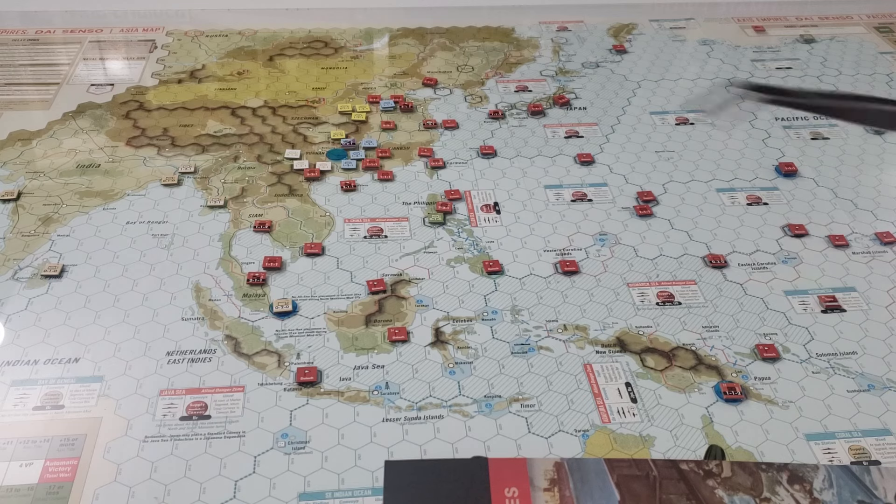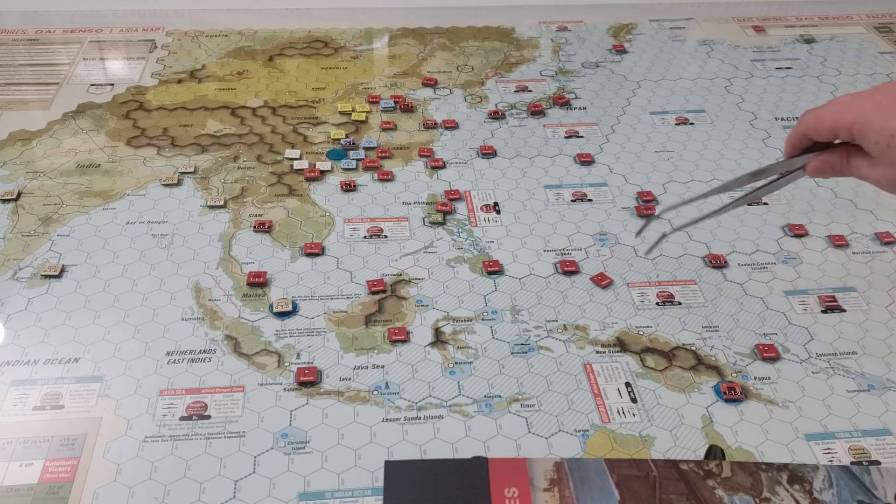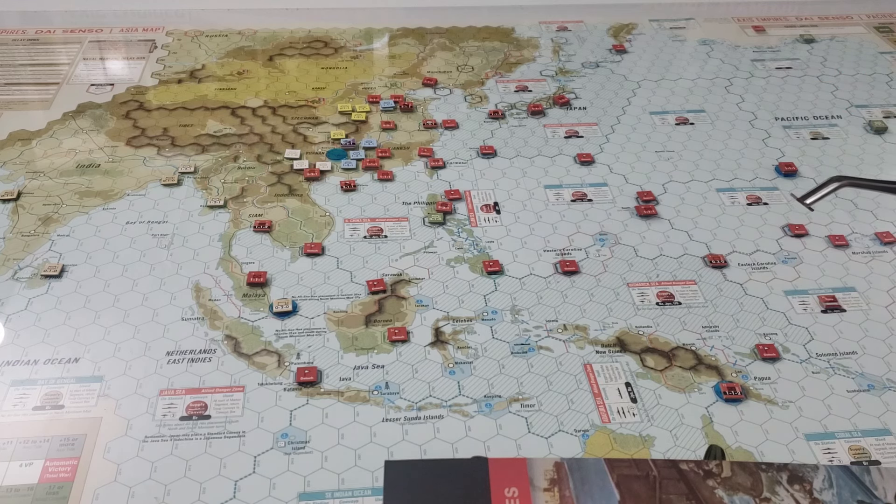This unit returns to base and goes up to the delay box. For the remaining marker that was out there for beachhead cleanup, we need to form an inland advance — taking in the beachhead marker and placing it adjacent. This is not movement. We move this unit here and remove that marker. Easy.